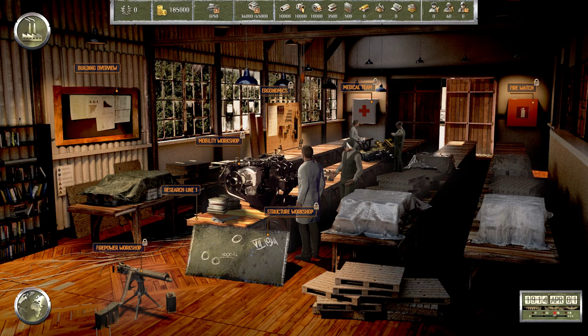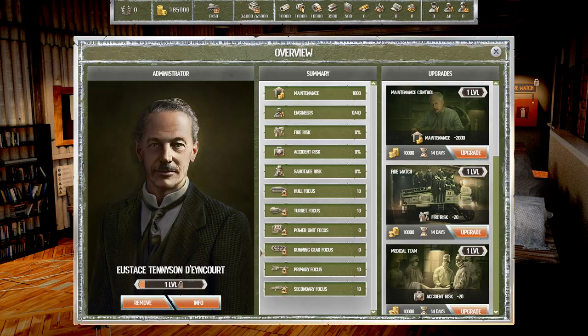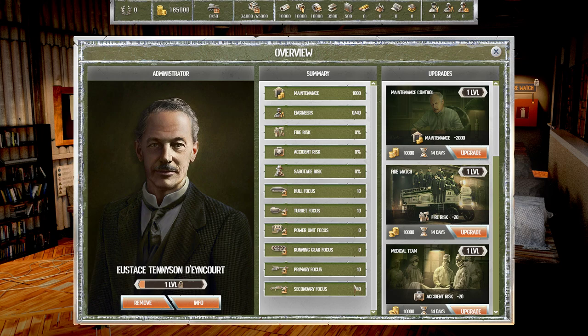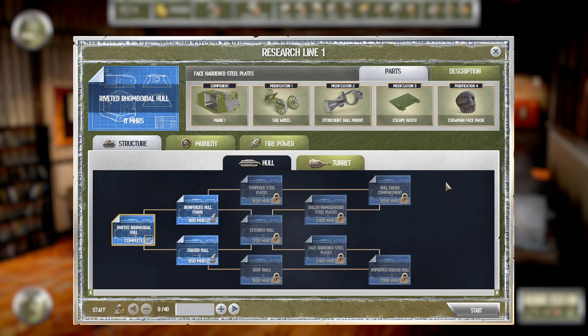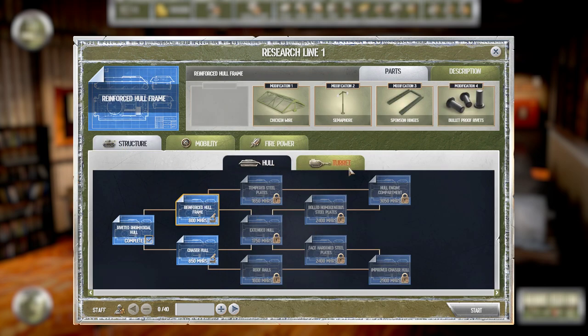Let's visit research. Lots of things are locked in the demo, but the research line is available as is the building overview. Euston's provides us a bonus on research for a couple of categories. We have three overall categories: Structure, Mobility, and Firepower - each with two subcategories: Primary Weapons, Secondary Weapons, Power Unit, Runner Gear, and Hull and Turret respectively. Each subcategory has its own research tree. We can see the number of man-hours required, the staff applicable to each task, and whether they are locked or unlocked.